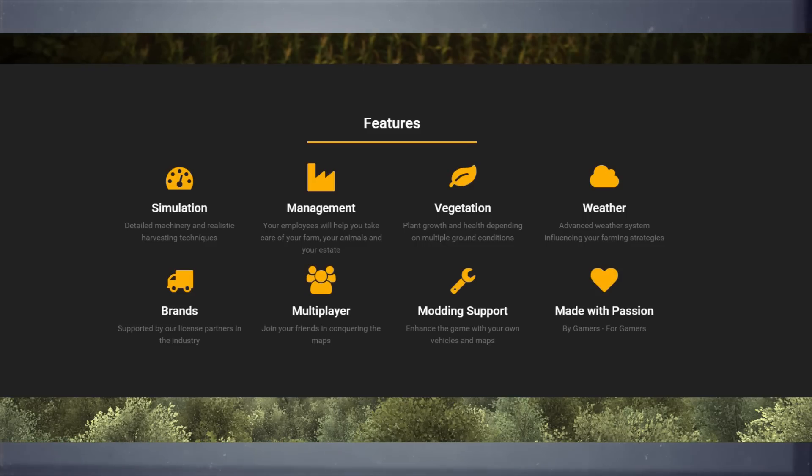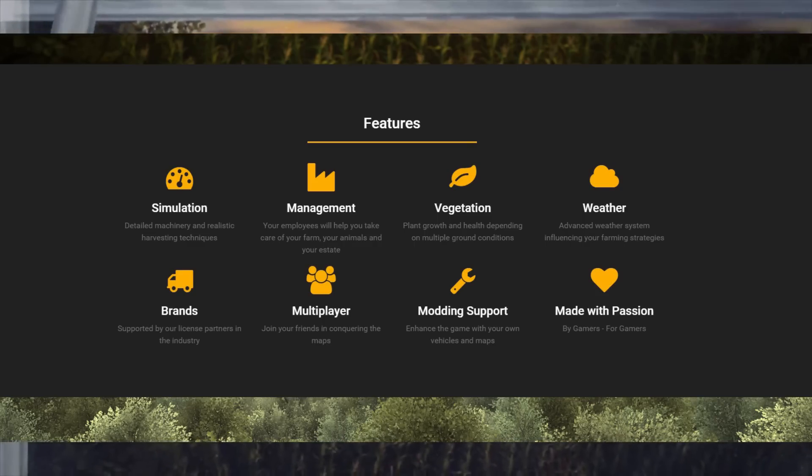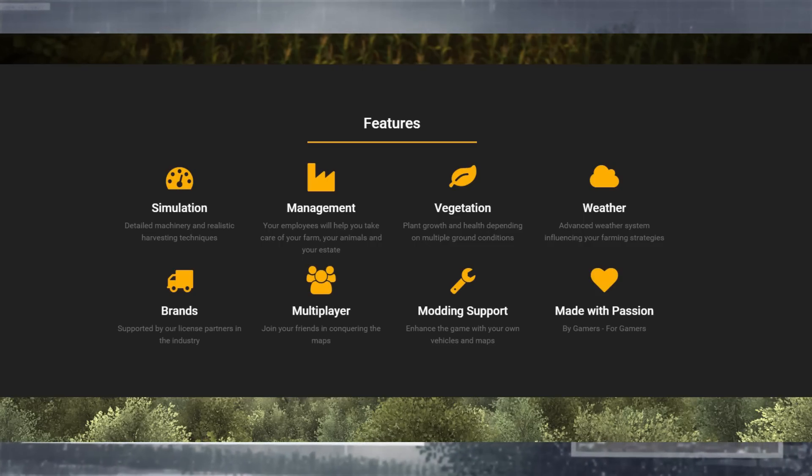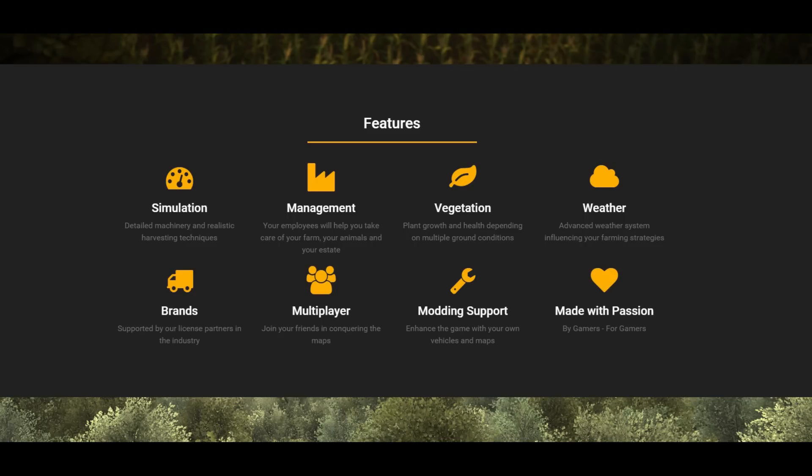Your employees will not only be bots — there will be more on that later. Vegetation is another point: plant growth and health depending on multiple ground conditions. Many farming simulator players already use mods like the soil mod that improve simulation depth, and with this we already know there will be ground conditions based on various influences not yet unveiled. And of course the weather also has influences. The advanced weather system will influence your farming strategies — as you can see in the picture with the rain staying in the field, which may also have some effect.